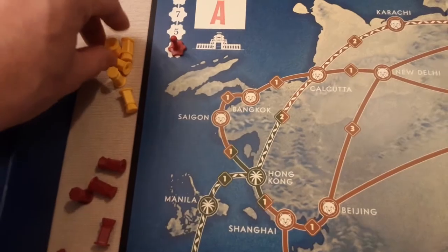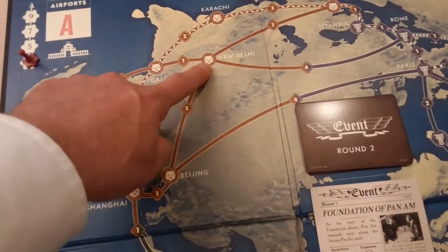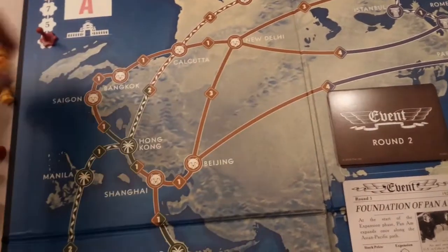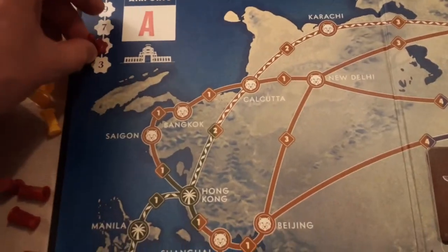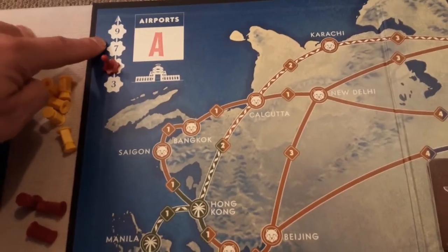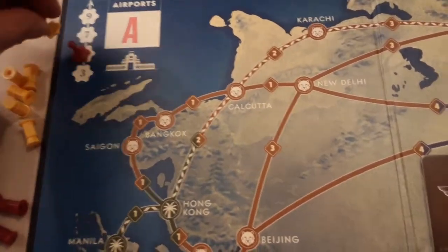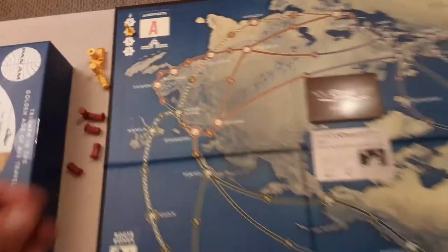Airports are how you get airport tokens to place on the main locations of the board — like New Delhi or Calcutta — to claim routes in the middle. It's a bidding process: if Red bids five and Yellow bids seven, Red's engineer goes back to their company so they can use it again.